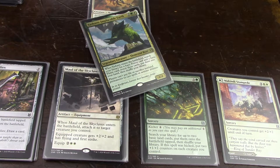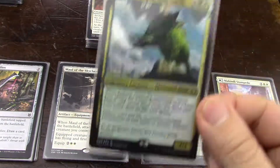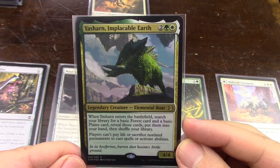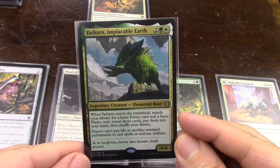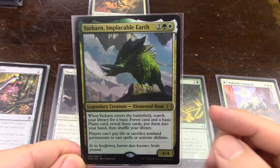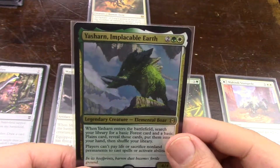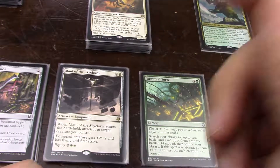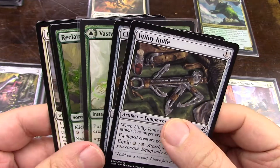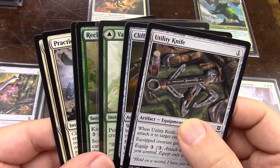I'm going to pick 11 non-creature cards for Yasharn as a brawl commander, as a brawl deck - it's a deck-in-a-box kind of thing - from the cards that I pulled from my booster box of Zendikar Rising. I may spring for a fat pack if they print them, because I haven't seen them anywhere; I think that's because of all this COVID nonsense. I'm going to pick everything I think is fantastic and cool, then trim to 11, but if 11 doesn't do it, I'll get rid of a creature.